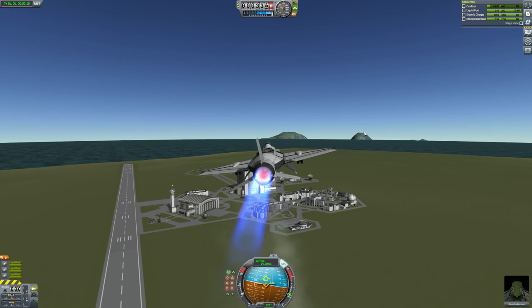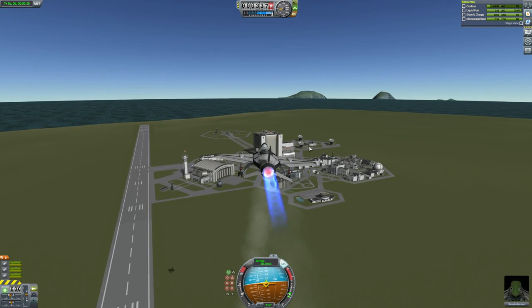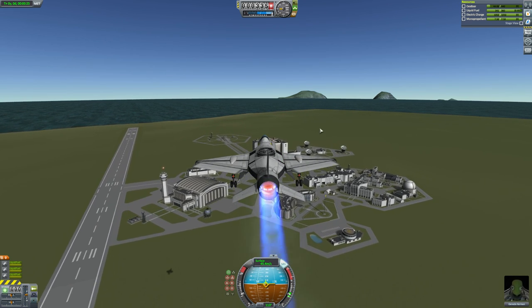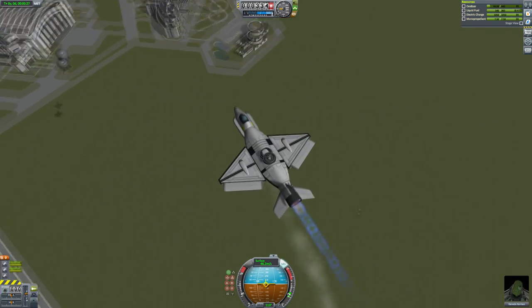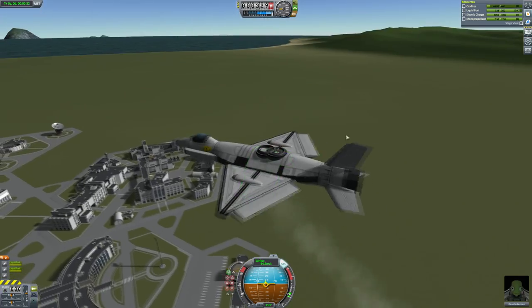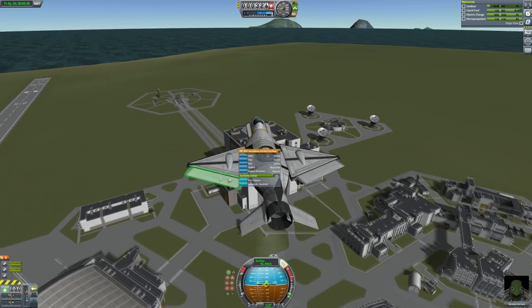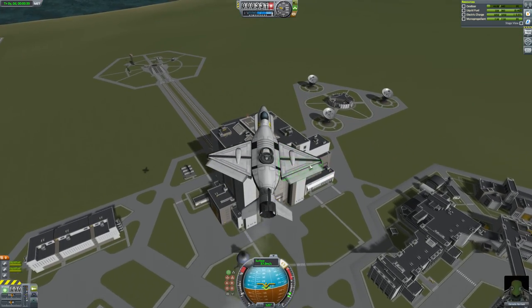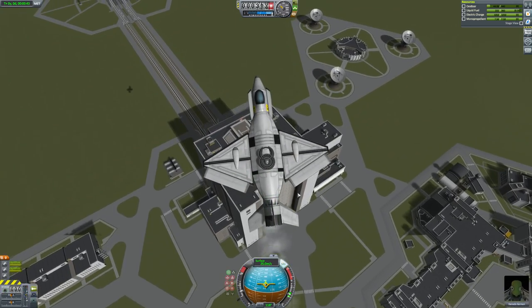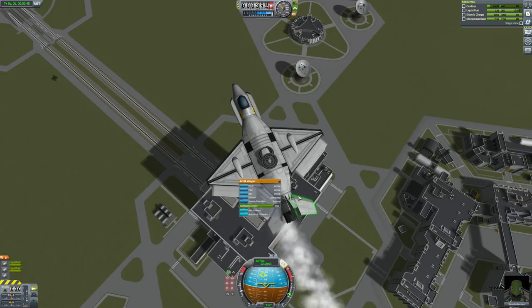Now we're going to head over to the Vehicle Assembly Building where we shall hopefully land. It's a pretty nice VTOL, very easy to control from what I can tell so far. It's a little bit seamy — you can see there's a bit of a seam here which could be pressed together, but that's mostly just how KSP is. These wings provide a lot of control but they don't quite line up. That's just KSP. Generally, pretty nice looking.